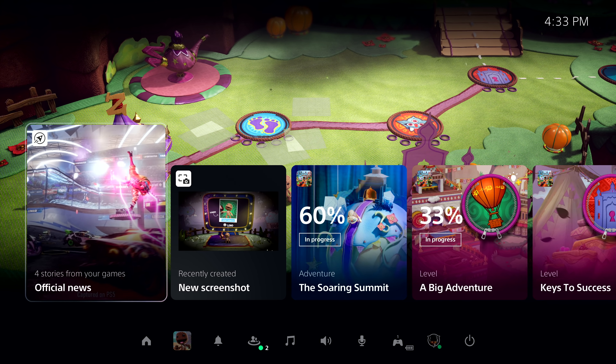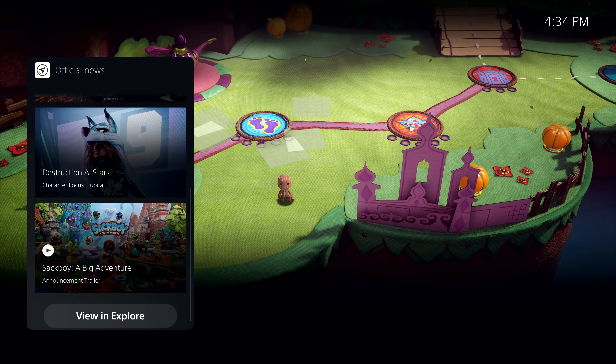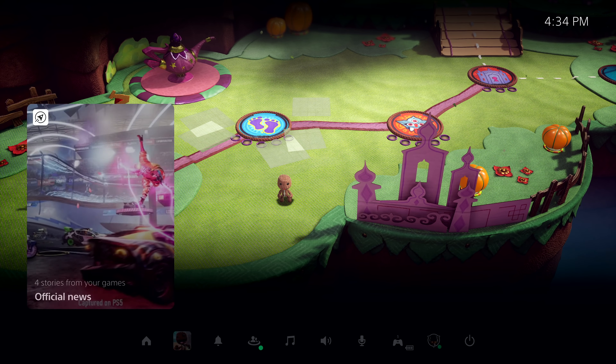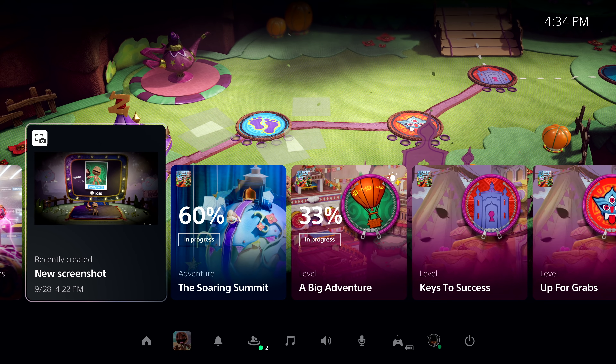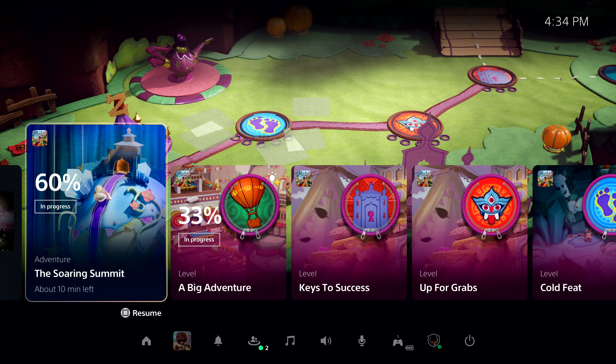These colorful characters are called cards, and they let you interact with games and the system in a variety of ways. As we've just resumed, the Control Center is showing a special card that allows me to get up to date on recent stories posted by publishers for games I am following. Another card shows me recent media I've captured from my gameplay using the Create button on the DualSense controller. Let's check out one of the most powerful new features of the PS5 console — just to the right in this row — and we call them Activities.